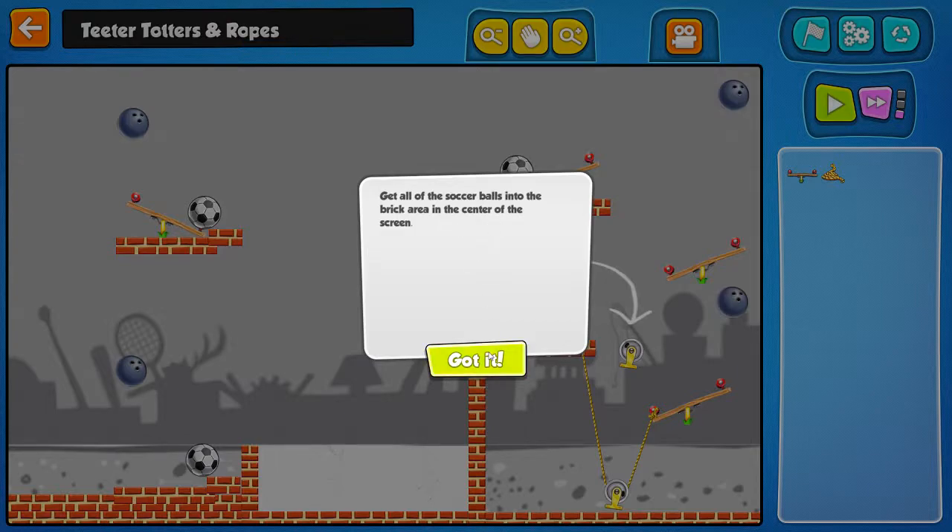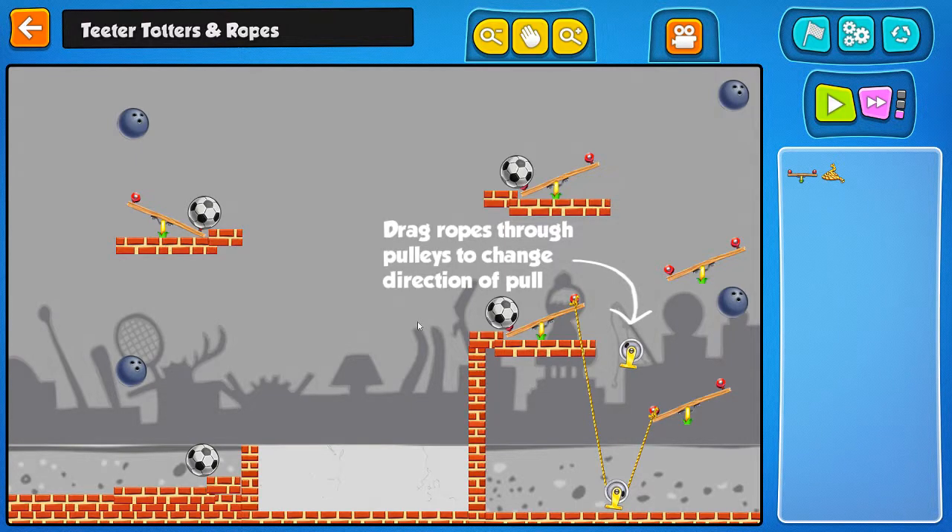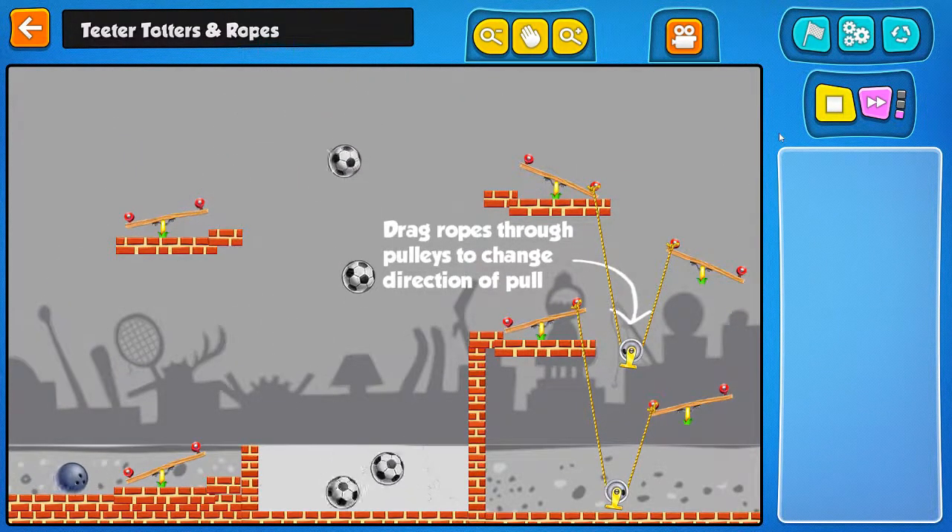Get all the soccer balls into the brick area in the center of the screen. We got a teeter-totter — that's going to have to go over here. Ropes through pulleys change the direction of pull. That rope's got to go there, to there, to there — because then that bowling ball falls, pulls that up, and this drops. That one's simple right there. Yay! We did it. These are so much easier. I don't understand what I'm missing with that first level, but I'll definitely look into it and figure it out.